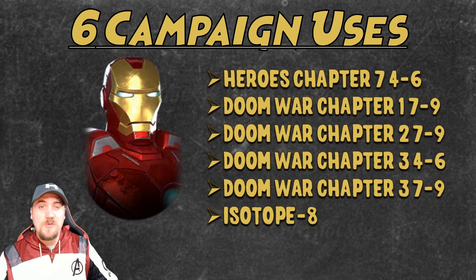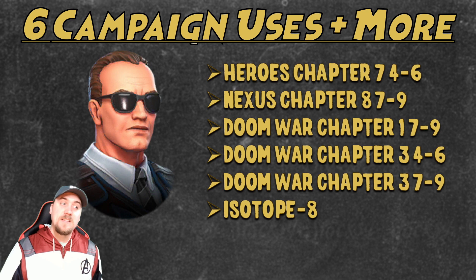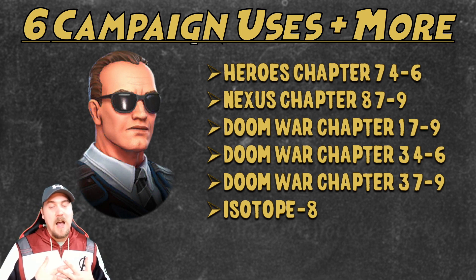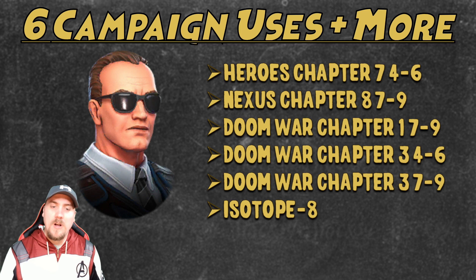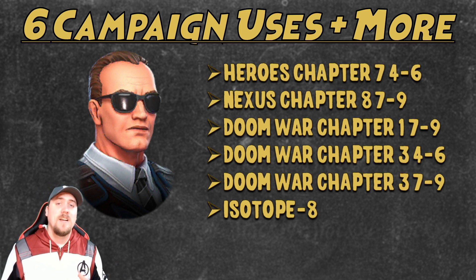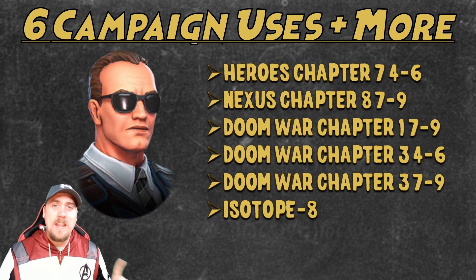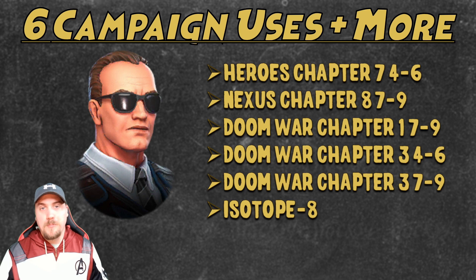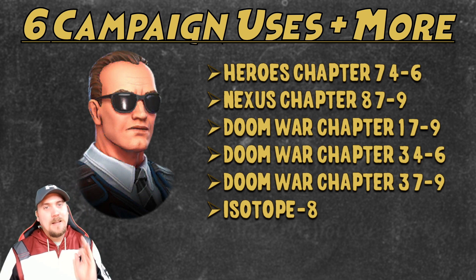The next character also has six campaign uses plus more, and hopefully becomes farmable once Emma Frost's event is done — that is Agent Coulson. Six campaign uses and more. I believe once he's farmable, we're going to see another level of this character; he's already popped up for a few players clearing content. He's used in Heroes Chapter 7 Nodes 4 through 6, Nexus Chapter 8 Nodes 7 through 9, Doom War Chapter 1 Nodes 7 through 9, Doom War Chapter 3 Nodes 4 through 9, and the Isotope 8 campaign. And why is he 180 to unlock for new players? They're never going to unlock him with his current drop rate. Change it down to 100 at least.